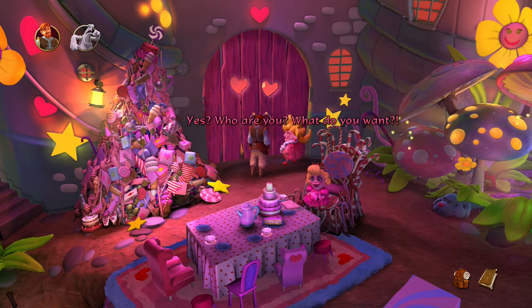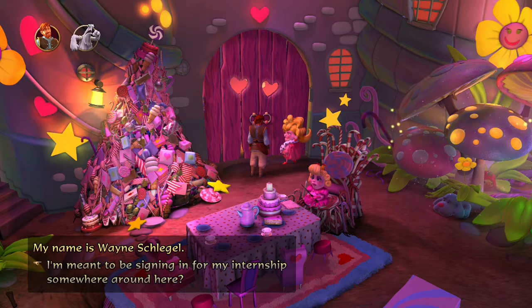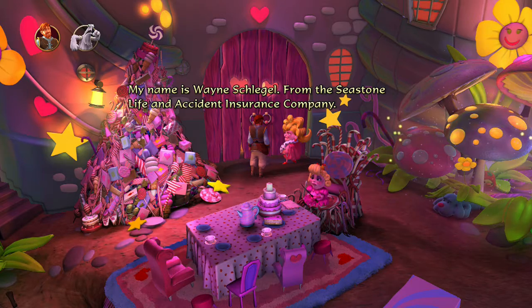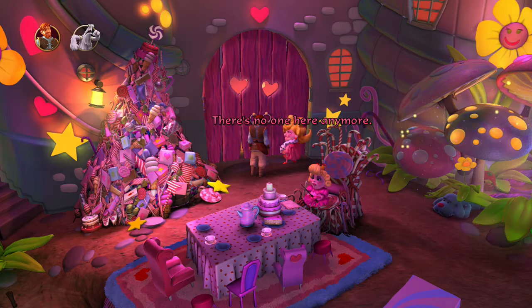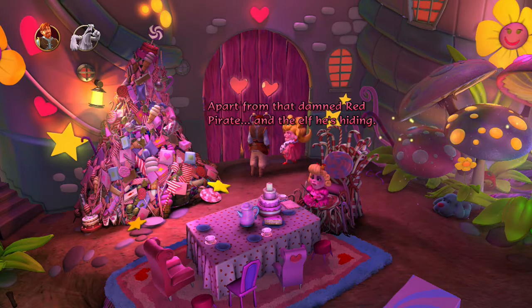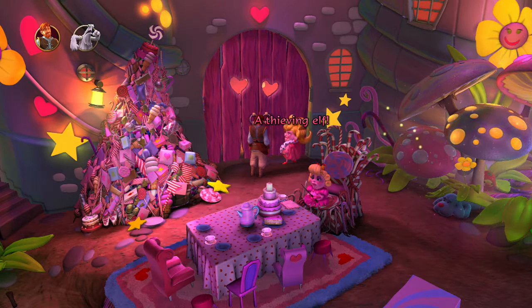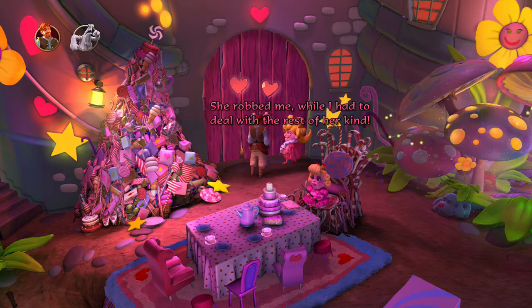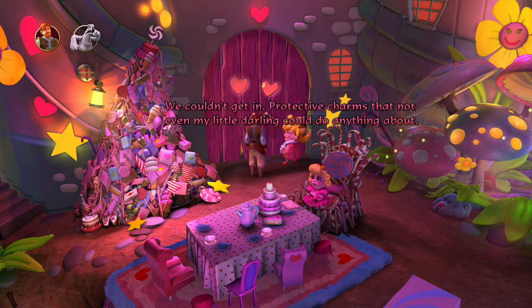I guess we'll talk to her. Lady Van Buren, I assume? Yes — who are you, what do you want? My name is Wayne Schlegel from the Seastone Life and Accident Insurance Company. There was an accident here — a pirate lost an eye, now he has to wear a wooden leg; there was clearly a problem in processing the claim. There's no one here anymore apart from that damned red pirate — when is the elf hiding? A thieving elf — she robbed me while I had to deal with the rest of her kind. You've been to Elfboro? I heard it's supposed to be very pretty at this time of year — we couldn't get in, protective charms that not even my little darling could do anything about.